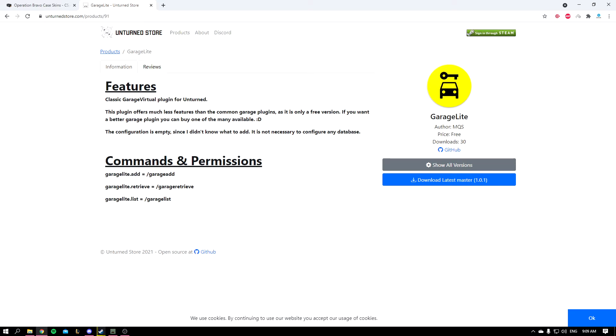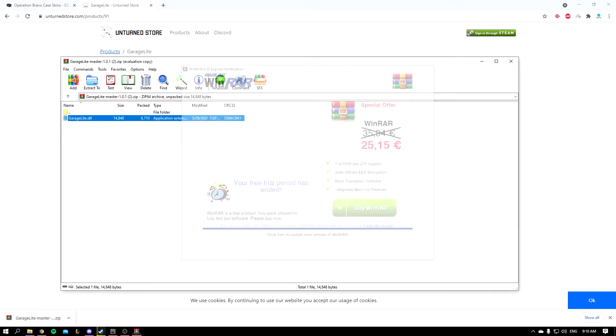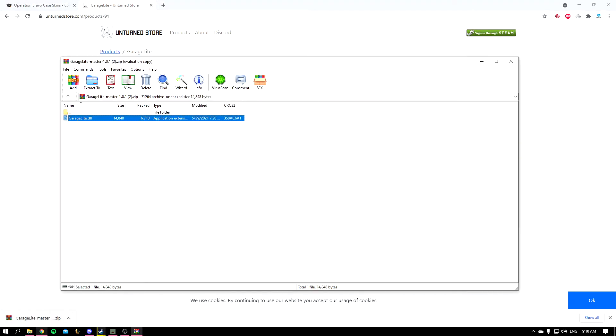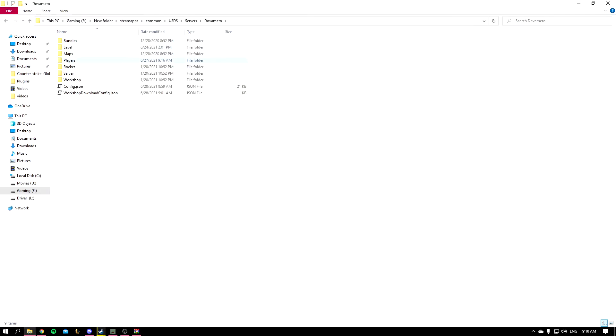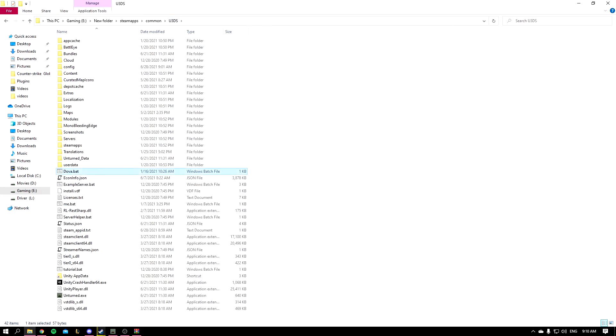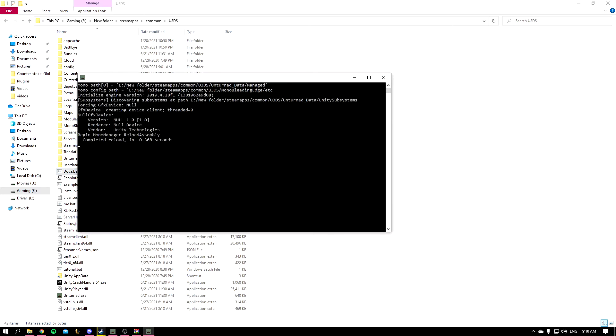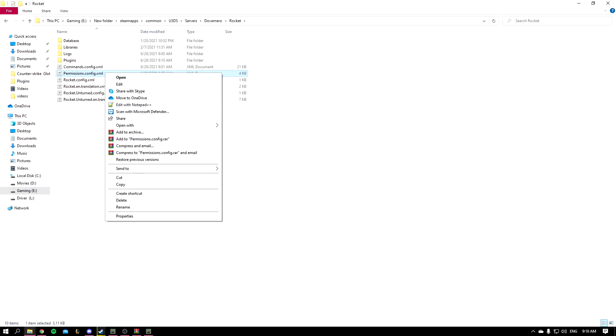To get sorted, you want to download the latest master version, then click on it and get the DLL. You should extract it, but I'm just going to copy it, go to my server and rocket plugins, and paste it inside. Now I'll go back and start up my server.